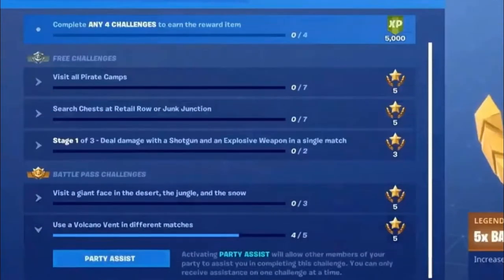Just so you know, since the start of season 8 you could put challenges as your party assist so you can complete challenges with players in your lobby. So if you struggle with one, set it as your party assist and you can complete it with other players in your lobby.